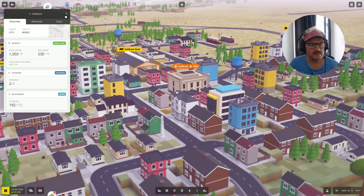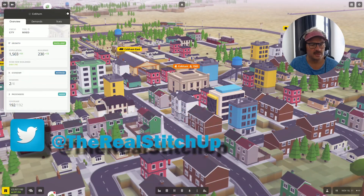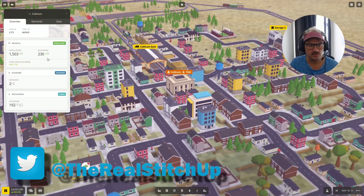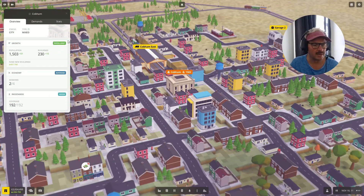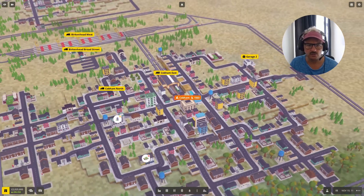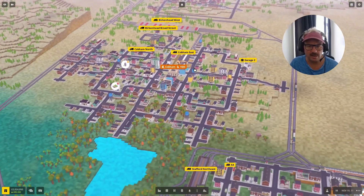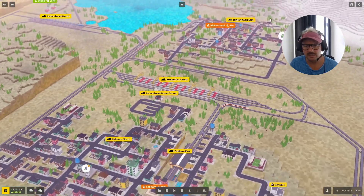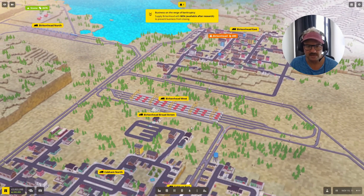Cobham citizens are celebrating city status — good on them. Excellent growth for the city there. Average and good for these other two. Economy and passengers are good — actually passengers is quite good there, 192 out of 192. Cobham is one of those little northern parts either side of the station.